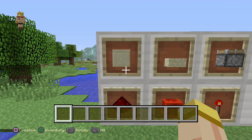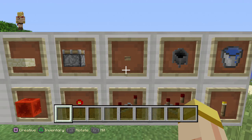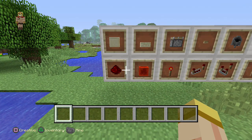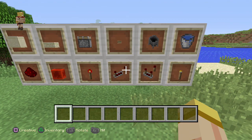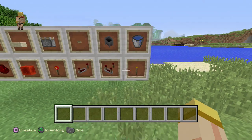We're going to use a block of your choice, a half slab, a sticky piston, a button, a cauldron — just one — a few buckets of water, some redstone dust, a redstone block, a redstone torch, a repeater, a comparator, and some torches for lighting, which is optional.